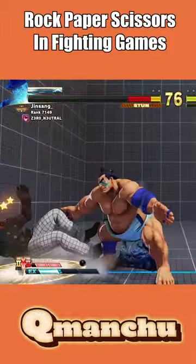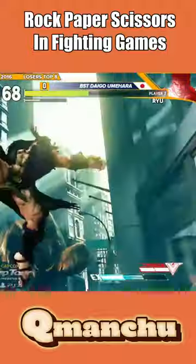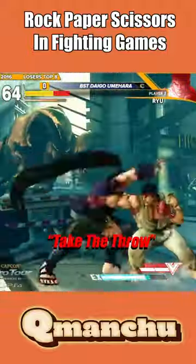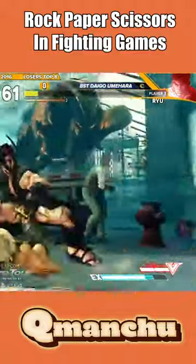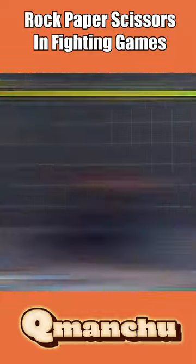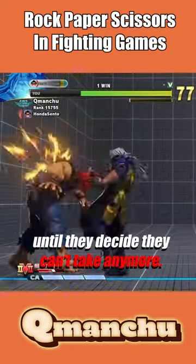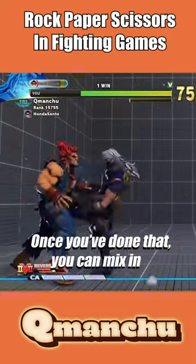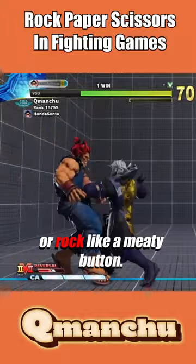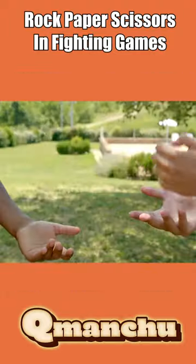After a throw, many characters get meaty attacks that force their opponents to block or risk taking major damage. This is why many choose to do what's called 'take the throw' — use the threat of big damage from a meaty attack to continuously throw your opponent until they decide they can't take anymore. Once you've done that, you can mix in scissors, which is a shimmy, or rock, like a meaty button. That's paper in a nutshell.